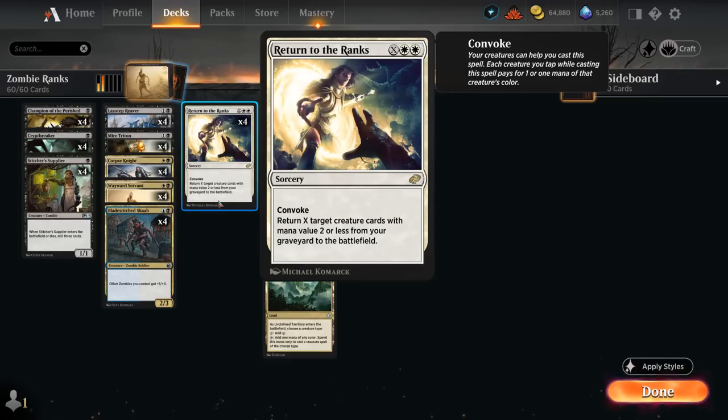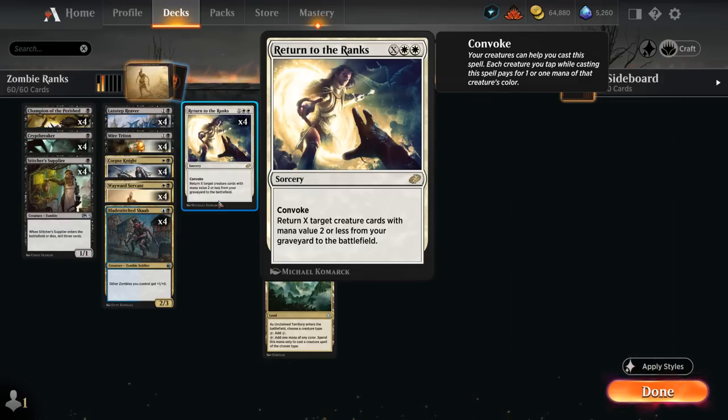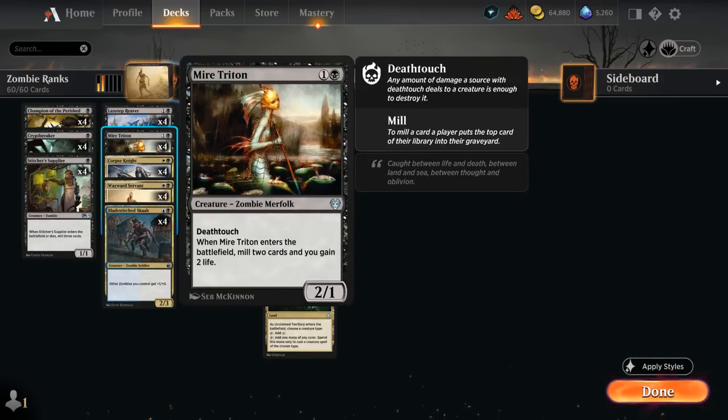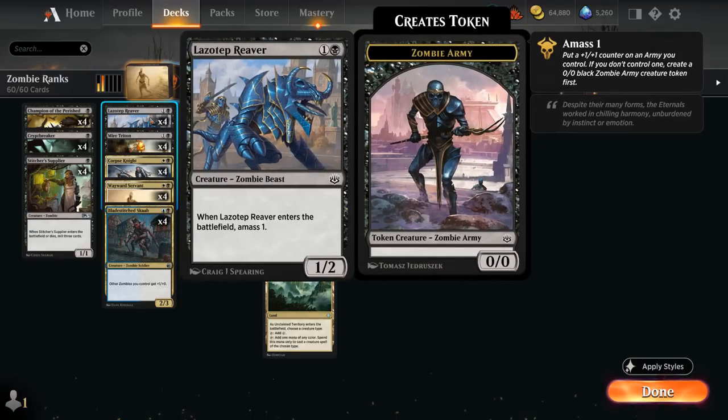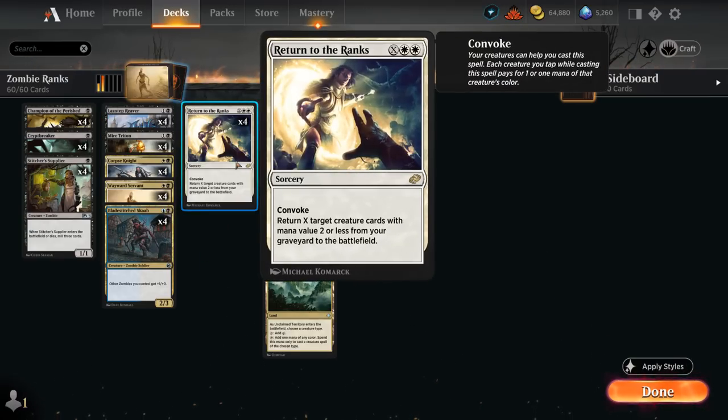The main card we've lost in the transition is Undead Augur, which honestly is quite powerful, but we can still make do without it. We've been able to fill out the deck nicely by playing extra copies of Mire Triton and Lazotep Reaver, which were pretty good in the deck anyway.